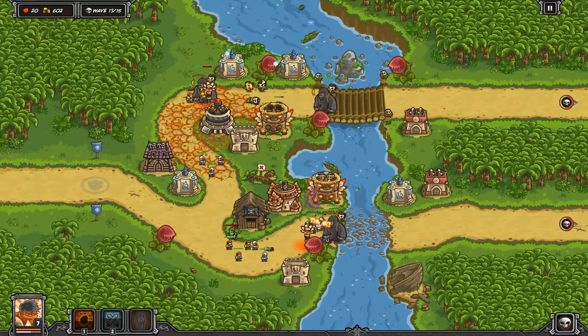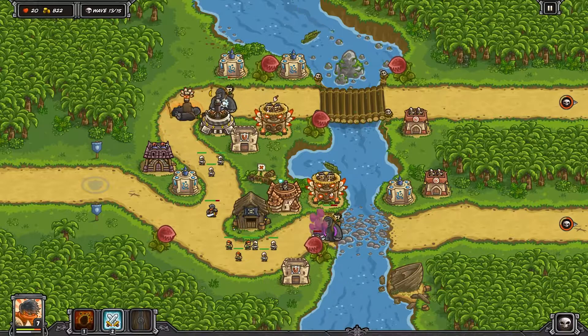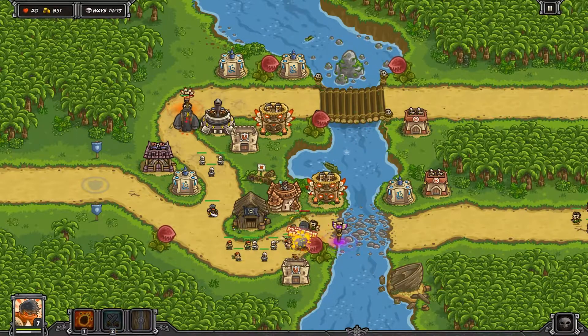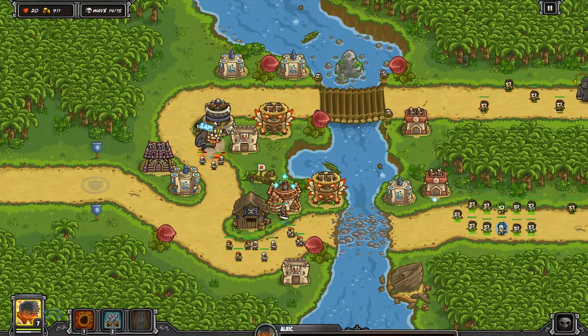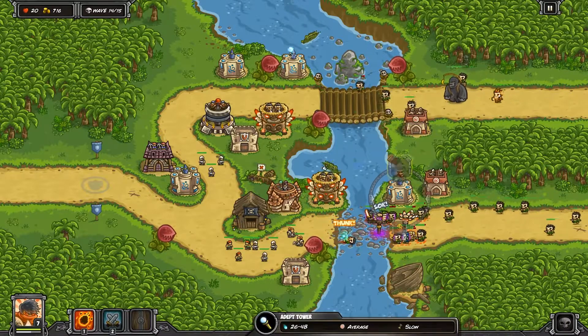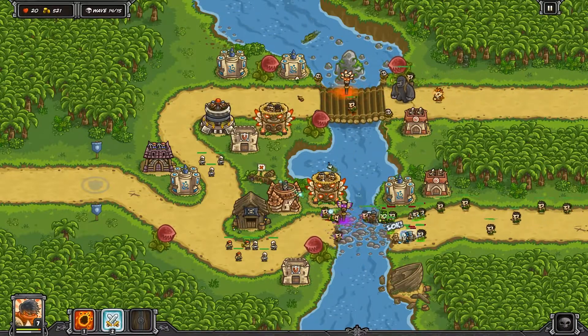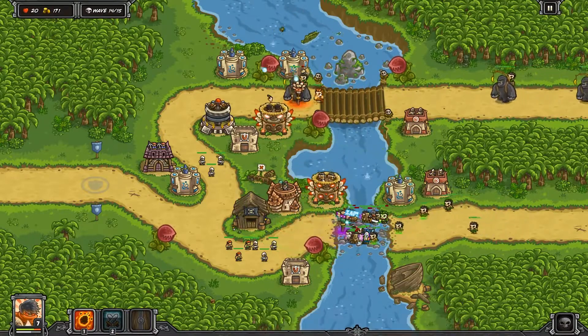Over at the top you can see the swordsman is doing so much damage alongside the artillery tower — I love these artillery towers when placed correctly. At the bottom we're trying to tank with our hero, but we can't get him too close because these gorillas do pretty good damage and our hero won't last long against them. You can stall them for a little bit though. Reinforcements are a really good drop if you can find a key area.